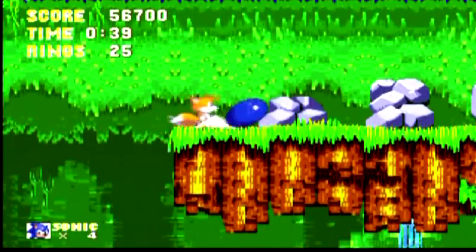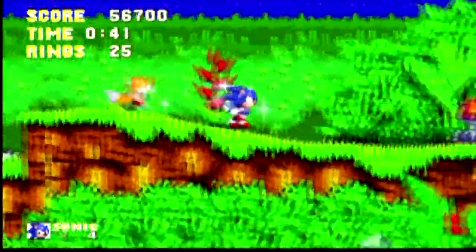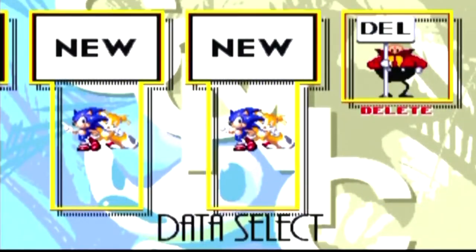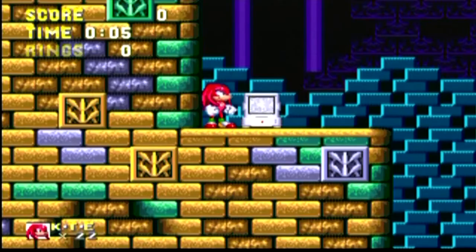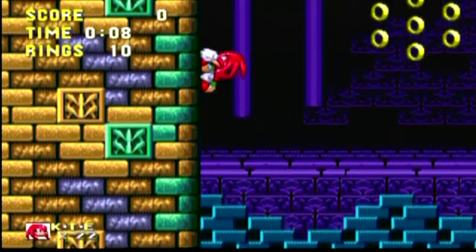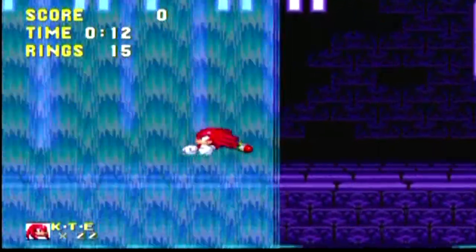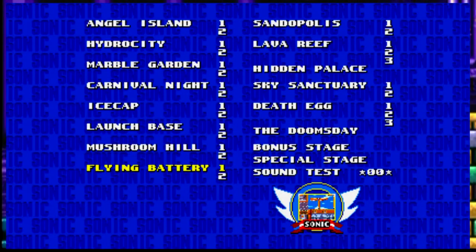The game is yet again a 2D platformer. Sonic 3 and Knuckles features a game file slot — you can play any game file as you please. Knuckles the Echidna is also a playable character. This game does borrow some elements from Sonic 2. Sonic 3 has 14 levels in total.